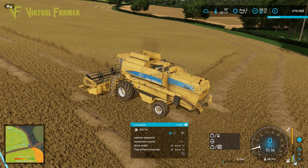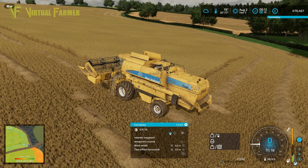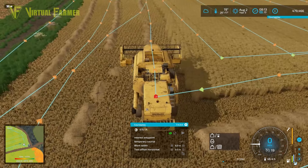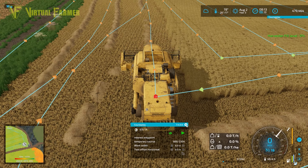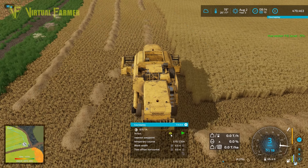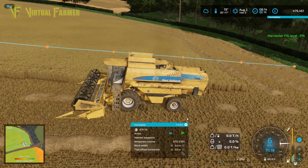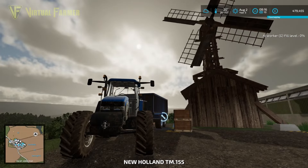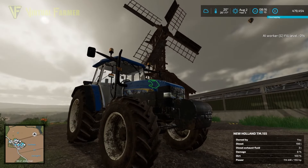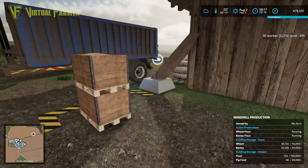The combine needs to move a little bit. We stopped it here last time — we'll have a look at the Courseplay course for that. Actually, that's fine, so we'll start it here. It will redo some of the straw but it will at least get moving as it should further up the field, and that means we've got a little bit of time to turn our attention to our windmill.